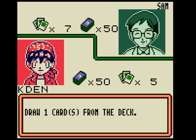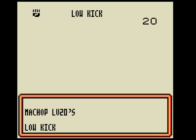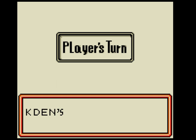Sam's turn. Draw one card from the deck. Attach fighting energy. Watch out — Low Kick. I'm gonna die.